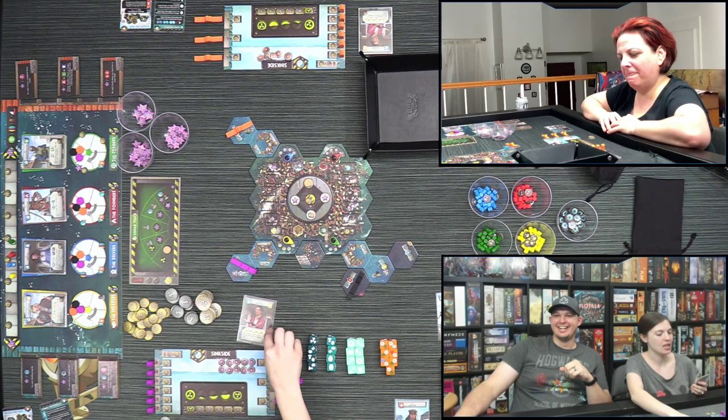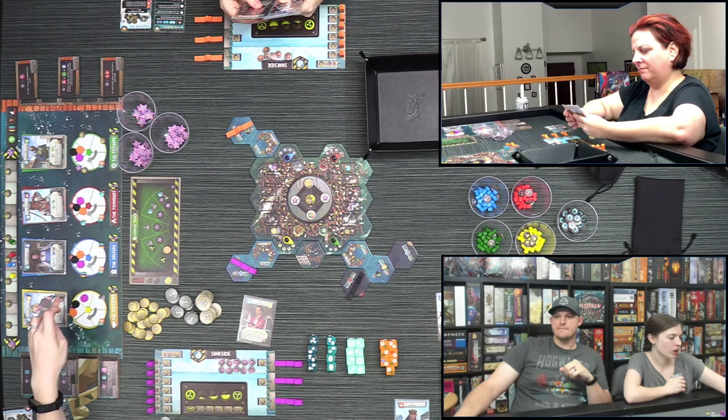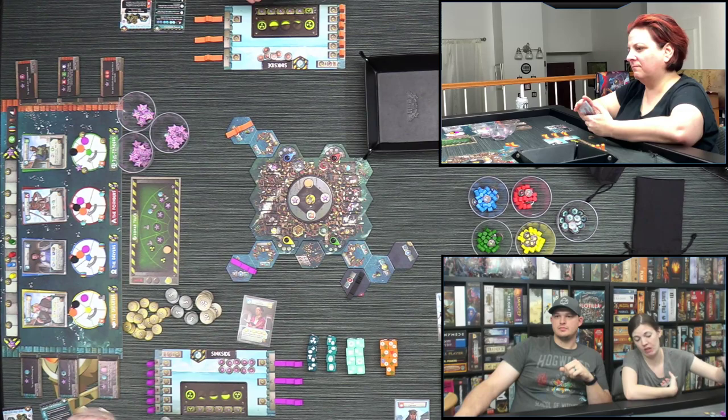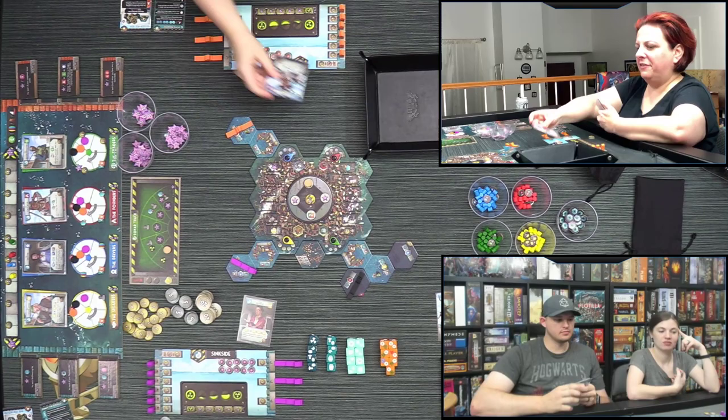Lizzie plays her Speaker to gain influence — she can gain two on one guild or one influence with three different guilds. She chooses to go one on three and gains one coin for doing so. Her skiff stays put since she has nothing to trade in.